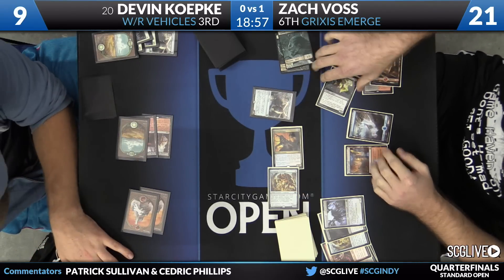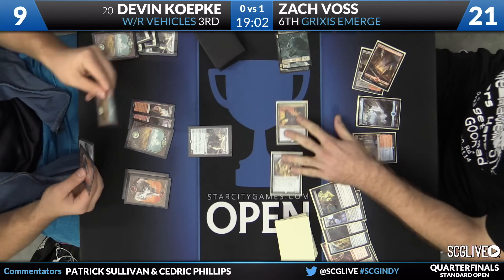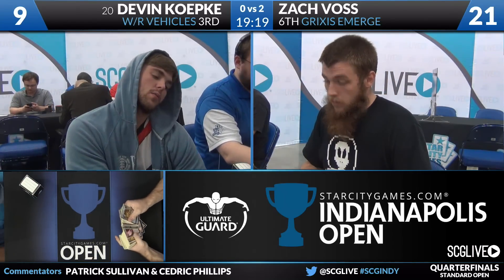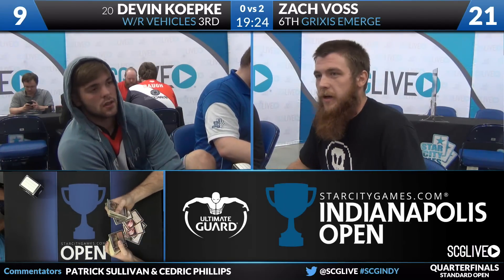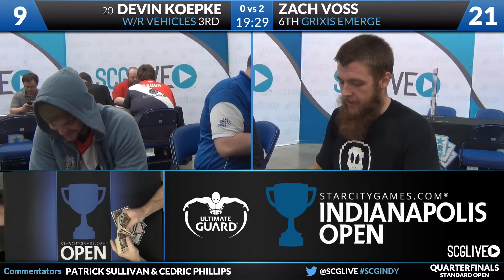The biggest of boats. Copter is going to block Haunted Dead — never a good feeling. Koepke draws, and that's going to do it. Zach Voss wins the match against Devin Koepke two games to zero in very dominating fashion. Grixis Emerge destroys White-Red Vehicles. There are a lot of White-Red decks in the top eight, and they don't want to see this on the other side of the table. Koepke got close to his best draw on the play in game one and it wasn't good enough. Game two he mulliganed, never got off the ground, and was way too slow. This matchup seemed really rough.